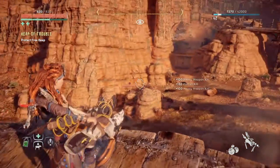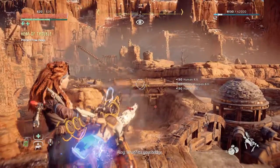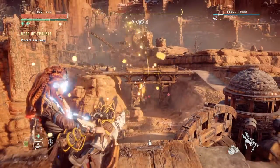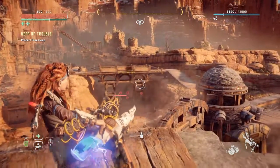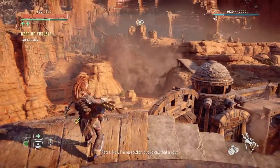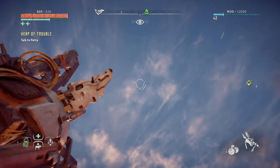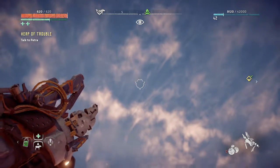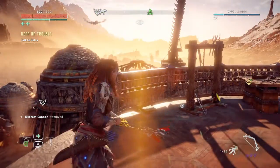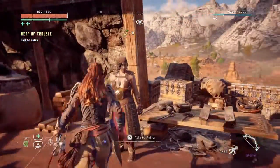The bandits gather under the bridge. Petra says to shoot it down — bring it down on them. I fire — oh there it goes! She says I might have overdone it a little, but we successfully blew the bridge. She calls it a rout. The explosion effects are still being rendered in — this is so cool!